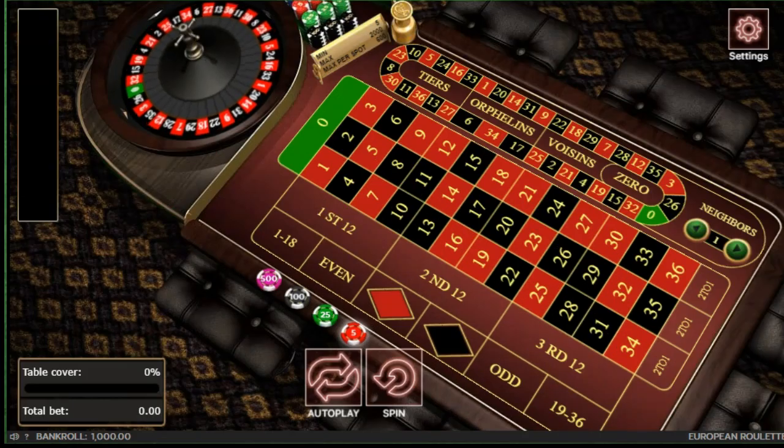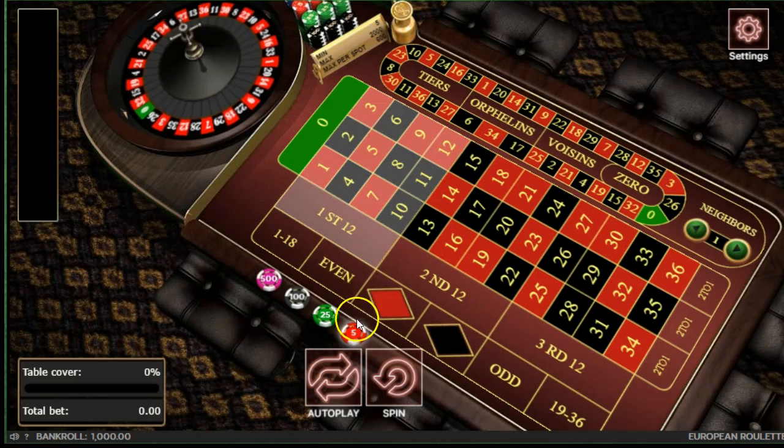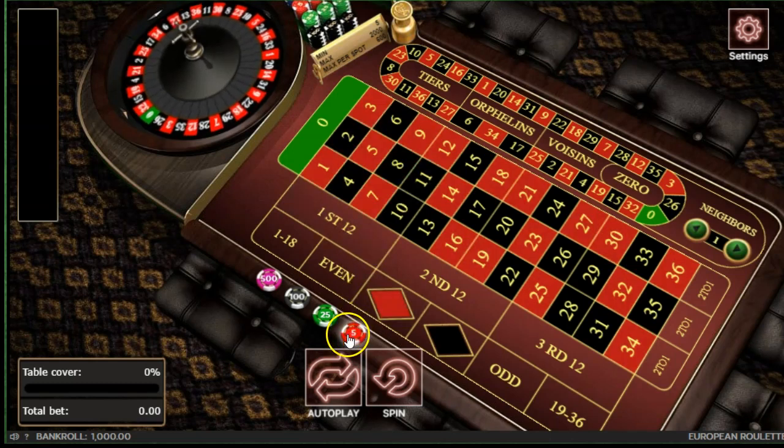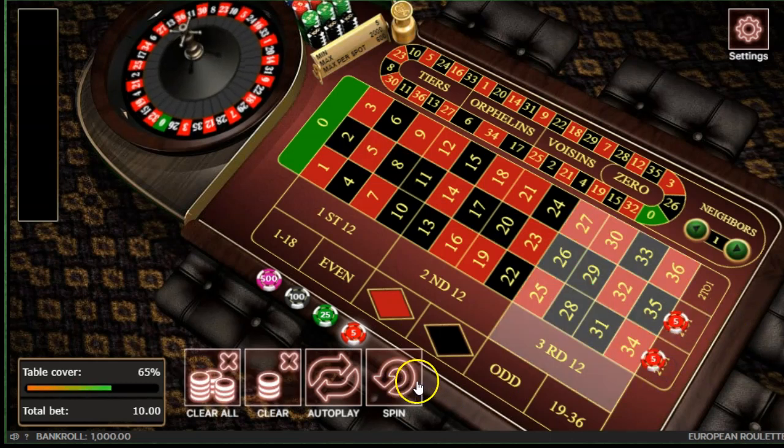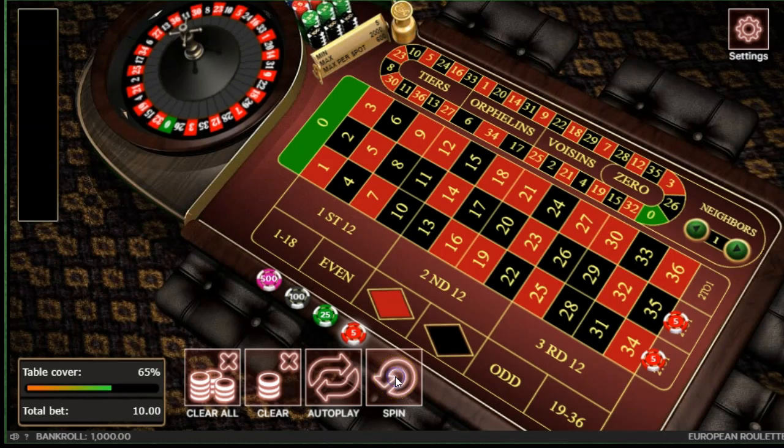Evening ladies and gents, we're back in action. This is the Splits in the Hole system. Bankroll is, as usual, a thousand bucks. We're gambling five dollars per unit. We want some data. I'll explain how you execute the system properly.